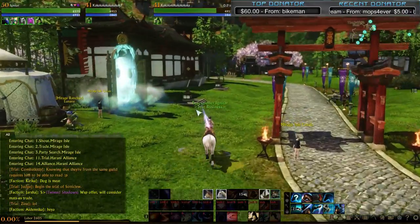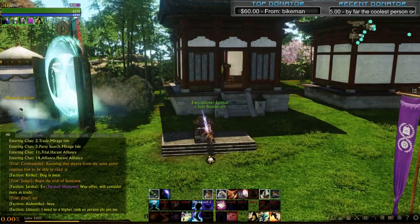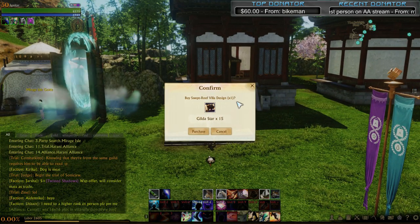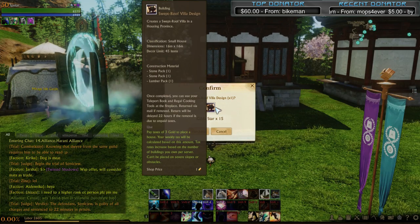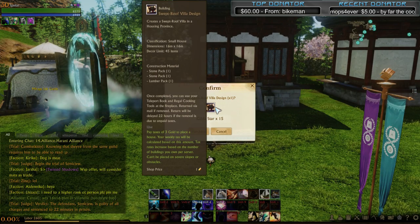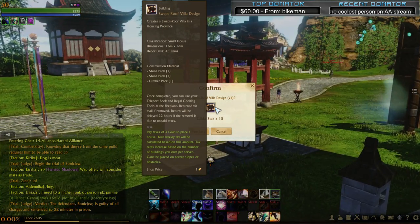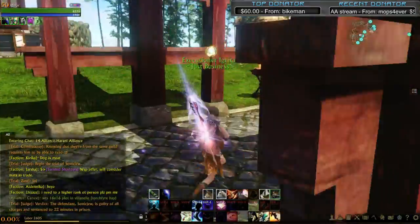Let's start with the basics. We are in Mirage Island at the Harani Docks — this is the East Faction. Here we have the cheapest house. It costs 15 Gilda Stars. As you can see, it costs 1 stone pack, and the taxes are 3 gold a week to maintain. It also costs 3 gold to place it.